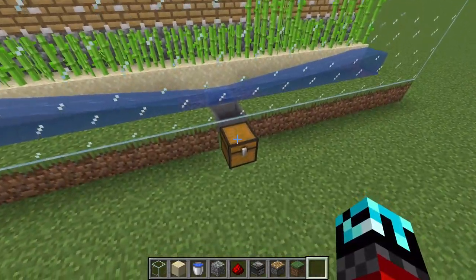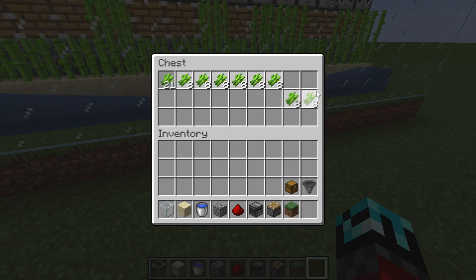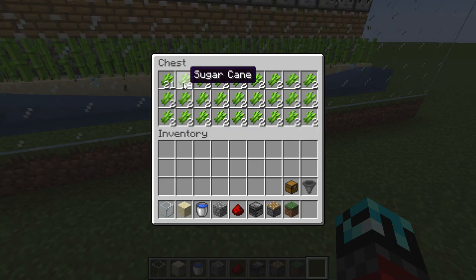After an hour you can get a lot of sugarcane. So if you're making books, you can make plenty of books. Look how fast it's already happening.